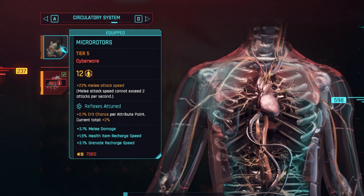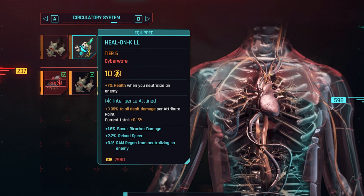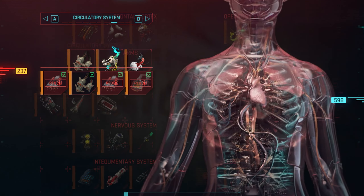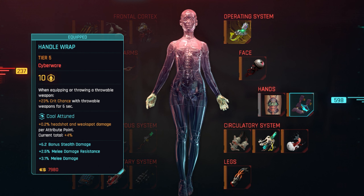First is the Micro Rotors, which give 23% melee attack speed and crit chance. Then Heal on Kill, which is really nice — you'll take a lot of damage outside of Sandevistan or Berserk mode, so healing on kill is very handy. Finally, the Adrenaline Booster gives more stamina on neutralizing enemies and increases crit chance and crit damage.